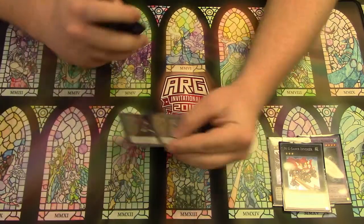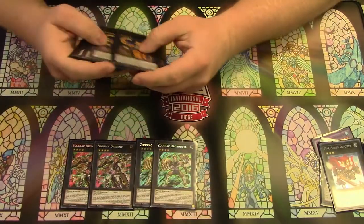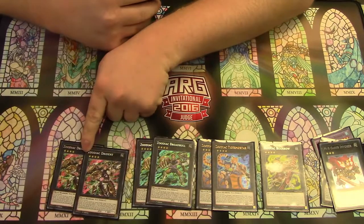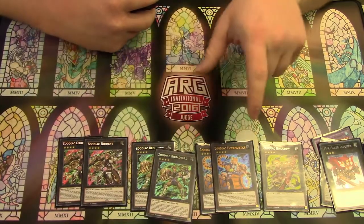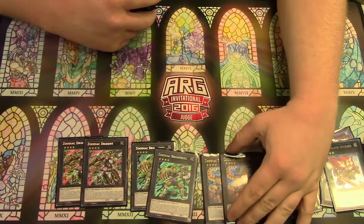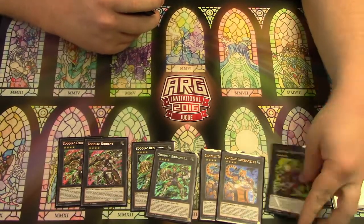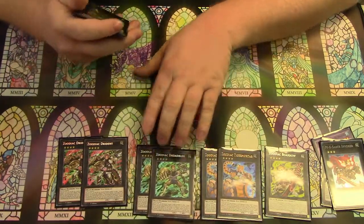For the Zoo, you play two Drident, two Broadbull, two Mortar, and one Boarbow. This is your pot, this is the one that destroys face-up cards, this is the one that searches your Beast Warriors, this is the one that enables you to keep going with your combo. And Boarbow is another name. I have won on his effect letting you attack directly before — if that comes up it's a cute way to win.